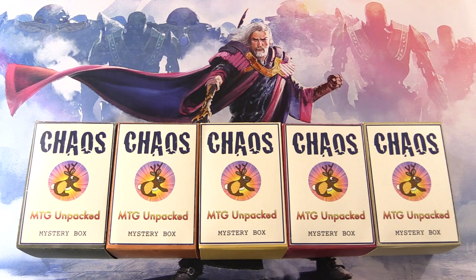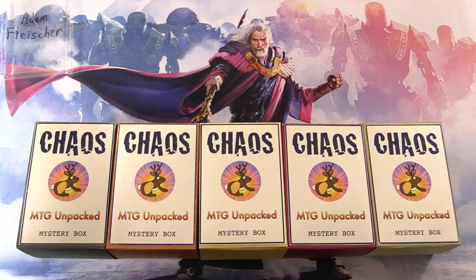Today on MTG Unpack, we interrupt your Strixhaven Marathon with a double dose of chaos. We're cracking open two chaos mystery boxes here. These are my vision for how a chaos mystery box should be. So let's introduce the patrons today — we have Adam Fleischer and Sidrim.